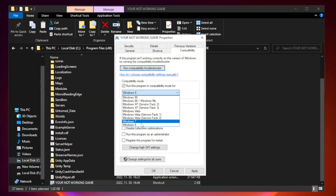Try Windows 7 and Windows 8. Check Disable Full Screen Optimizations. Check Run this program as an administrator. Click Apply and OK.